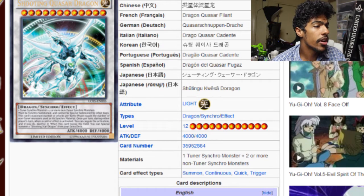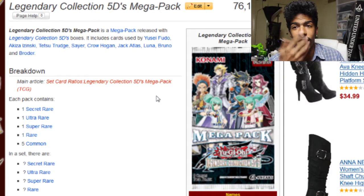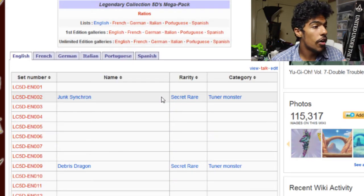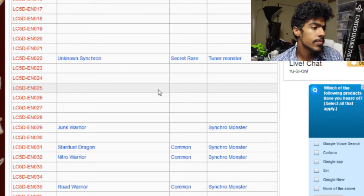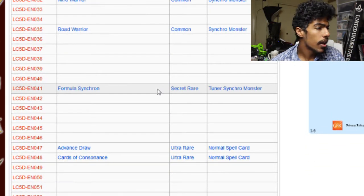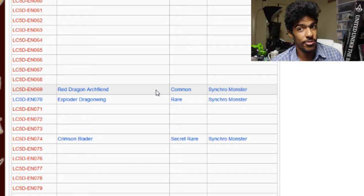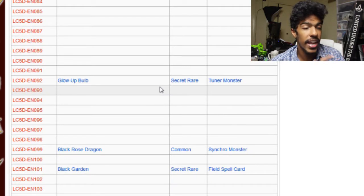Now we can go to the actual mega pack. In each pack you'll get one secret, one ultra, one super or rare, and five commons. So far we have Junk Synchron as a secret, Debris Dragon as a secret — that would be very nice — Unknown Synchron as a secret, Junk Warrior with no rarity yet, Stardust, Nitro Warrior, and Road Warrior all as commons. Formula Synchron as a secret — pretty cool. Advanced Draw and Cards of Consonance both as ultras. Red Dragon Archfiend as a common. Exploder Dragon Ring as a rare — never got reprinted, so that's pretty good. Crimson Blade as a secret, Glow-Up Bulb as a secret, Black Rose Dragon in the set as a common.